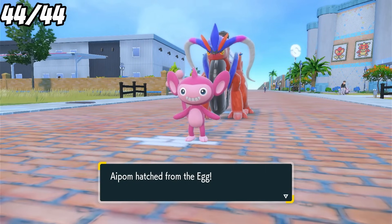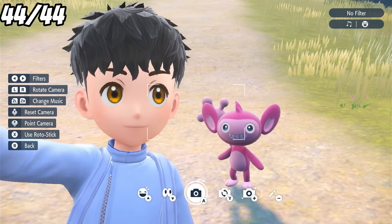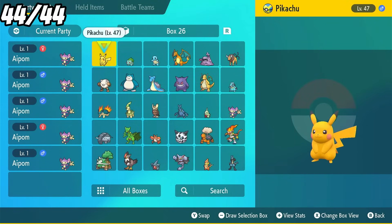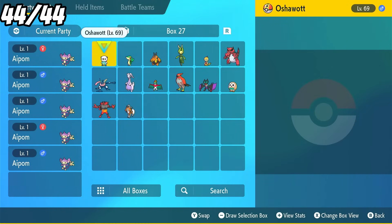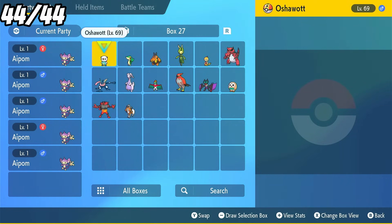I forgot how much I like Masuda method hunting. With that, we've caught all 44 Pokemon available to Ash in Pokemon Scarlet and Violet. There's only one thing left to do, and that's check for marks. If you don't know, marks can be randomly on a Pokemon. When using sandwiches, you get title power that increases the chance of a mark. So let's check them.